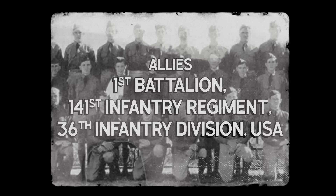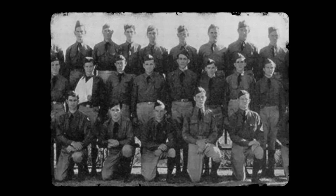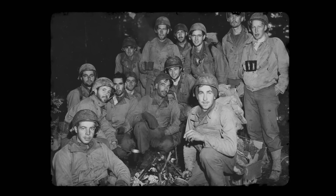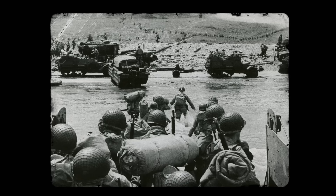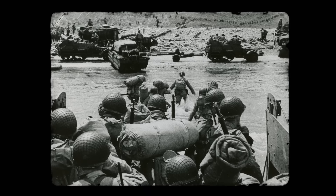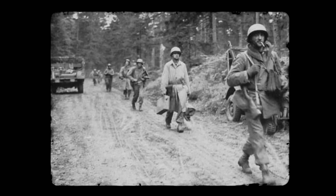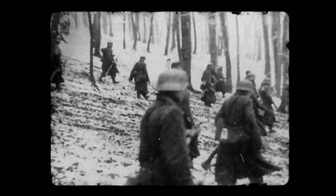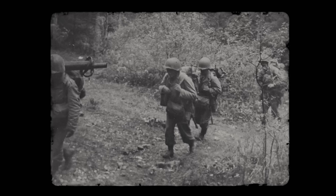They were known as the Texas Battalion because they were formed from the Texas National Guard. But in October 1944, the men of the 1st Battalion, 141st Infantry Regiment of the 36th Division, found themselves a long way from home. Deep in the Vosges region of eastern France, some four months on from D-Day, advanced units were clearing a path for the Allied main force on their way to the German border. But in this rugged, mountainous landscape, they were met with dogged resistance from German units. Special Forces operations here had been moderately successful, but there was still a huge job to do, and the Texas Battalion was one of the units that had to do it.